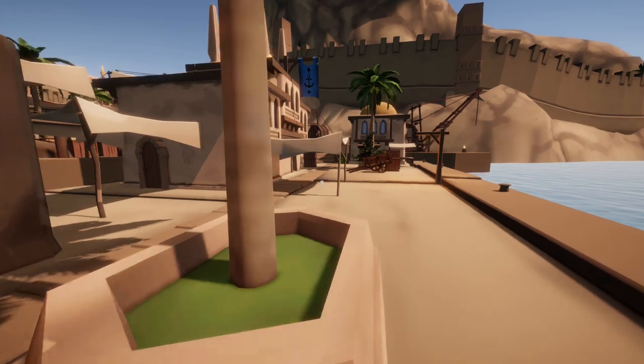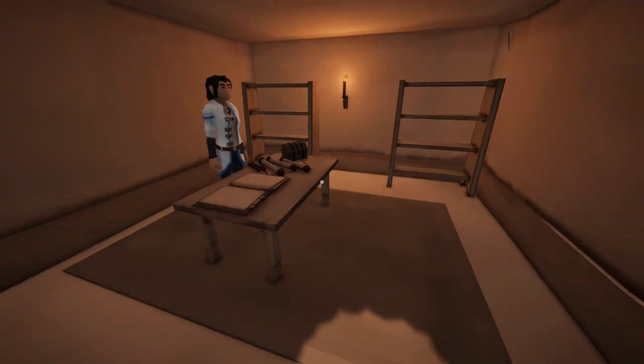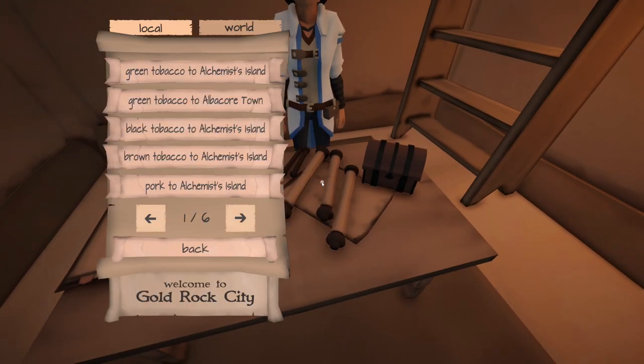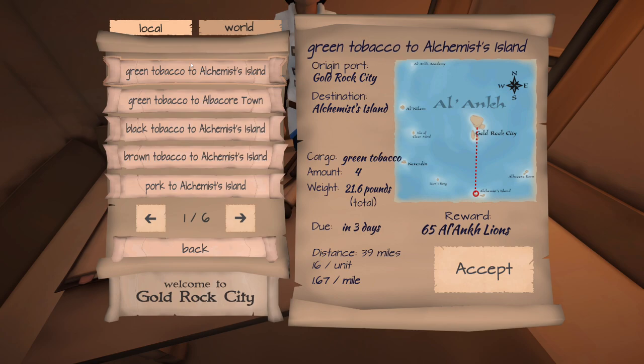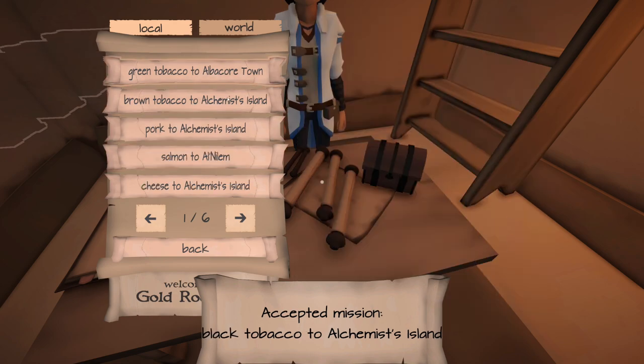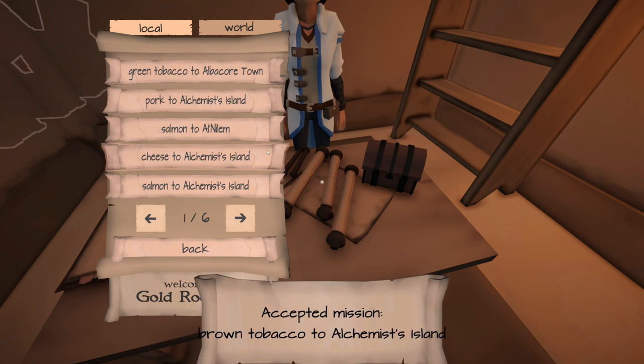We're going to dive into some more. I'm going to take a look to see where some lucrative contracts are going. We are at a point now where we can actually begin backfilling contracts, which only get you so much money per run, with some actual trade. Looks like a shot due south to Alchemist Island for seven crates of tobacco. We can take three missions worth of tobacco all to Alchemist Island. I'm just going to accept all those right now. I happen to know from previous playthroughs that the tobacco is our small crates.